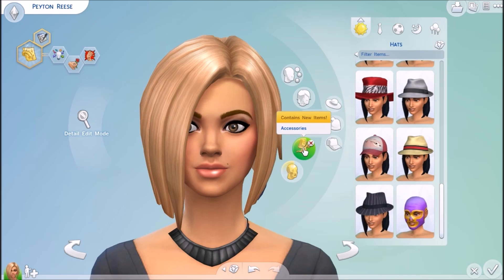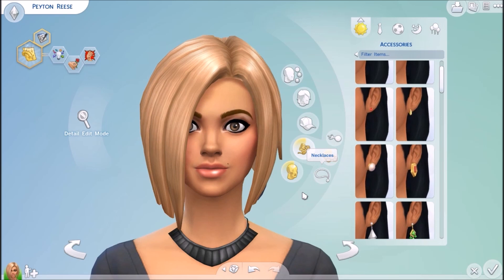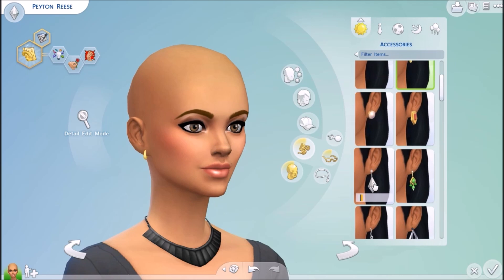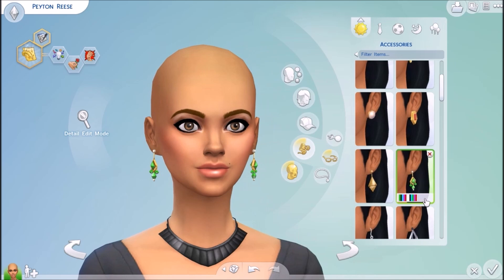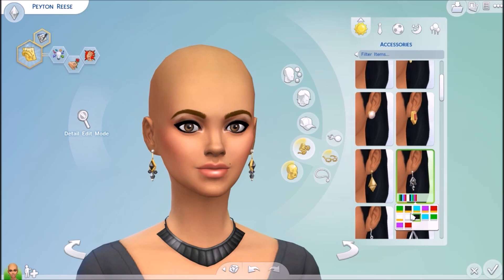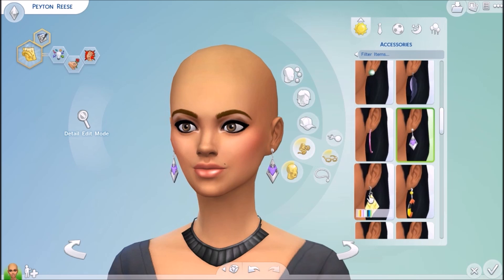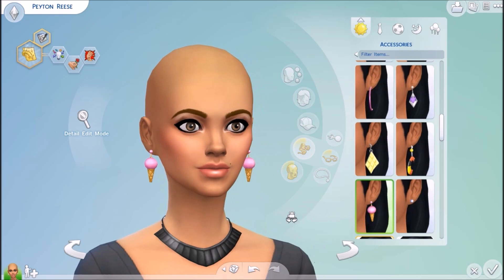And then we have accessories. They have a lot of new earrings and stuff. You can't really see with her hair like that. Oh, here we go — awesome. Oh my gosh, I like these. I like them in gold. Oh, the plumb bob earrings! Yes! These are the ones that she had. I like these ones. These are really pretty. I'm just gonna take you guys through all of the content that is in the full game, just in case you guys are curious.